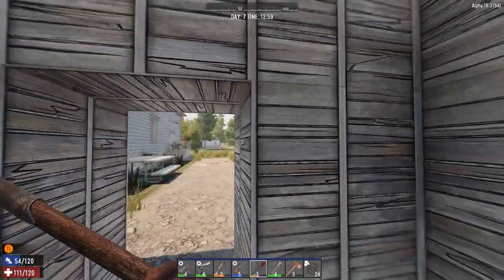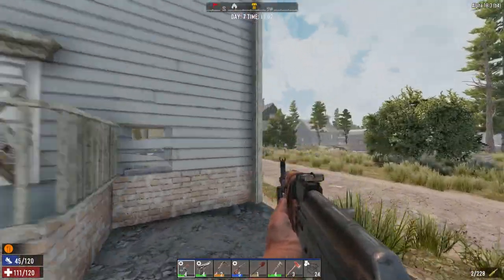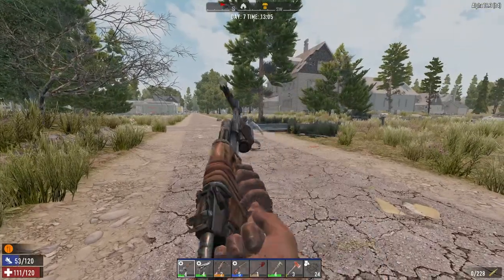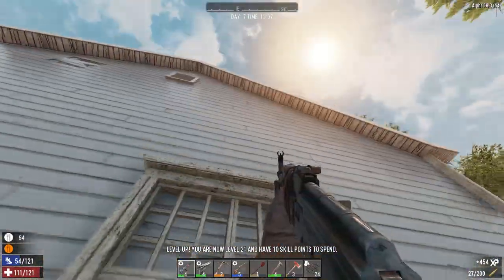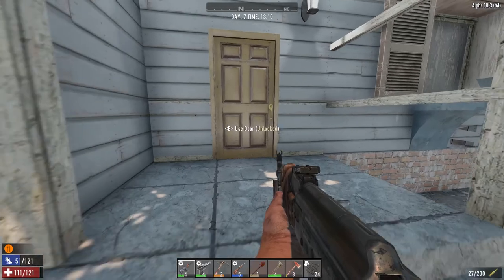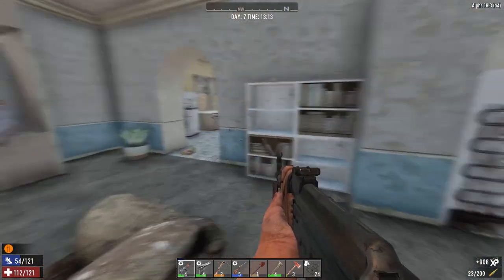Let's continue on. Let's clear this building out here as well. Iron spikes there - I don't want to play with the iron spikes. Hello. There we go. Front door's unlocked, or back door's unlocked. We're going to get in here quickly. A bit of activity in here.